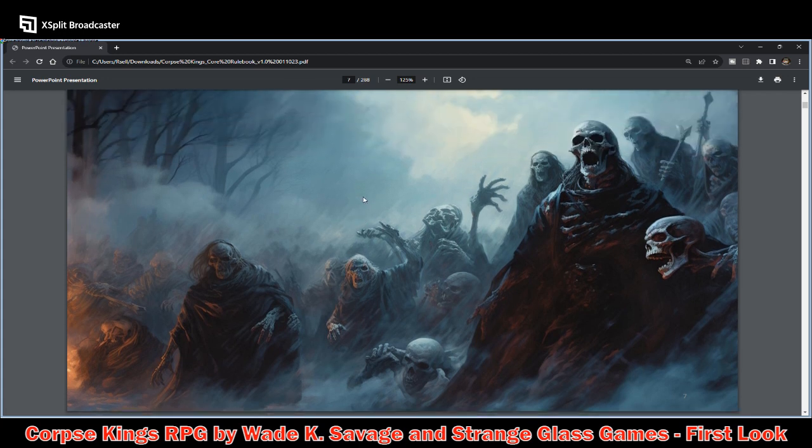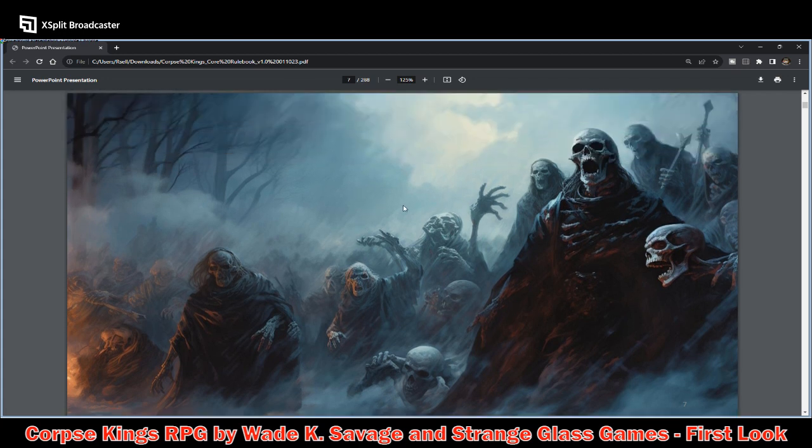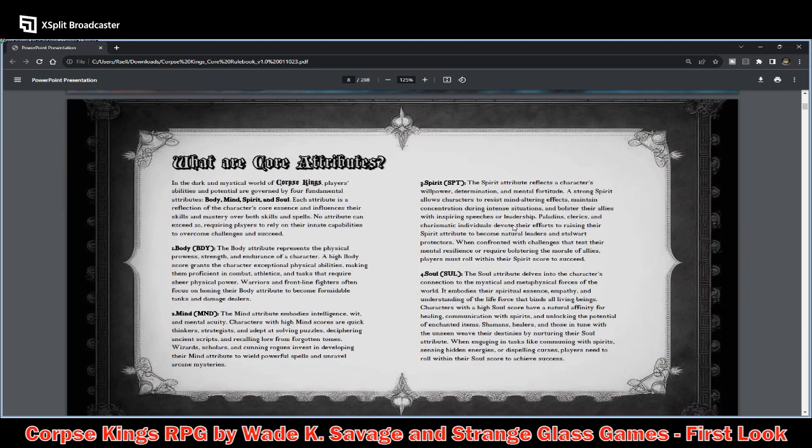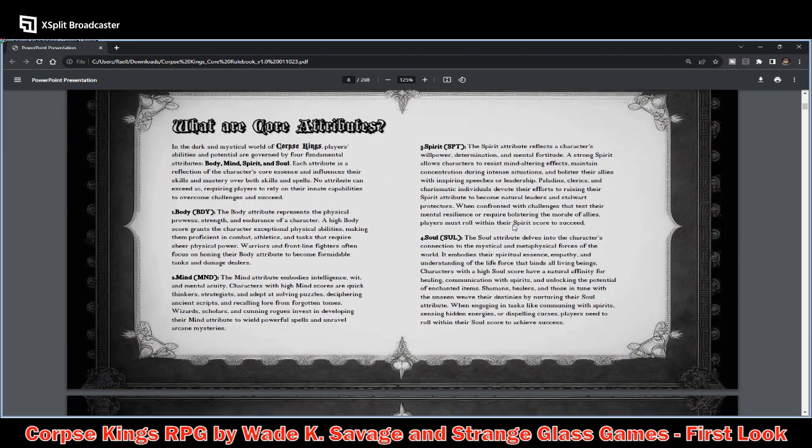Here we have some more AI art — you can kind of tell when you have these very strange distortions. So, what are the core attributes? This I absolutely love because rules-light means you do not necessarily need a six-attribute build. Here we have Body, Mind, Spirit, and Soul.